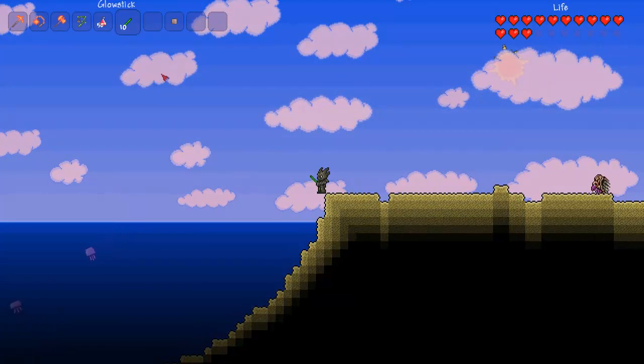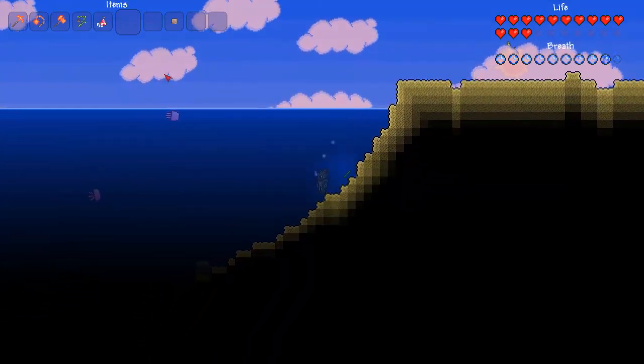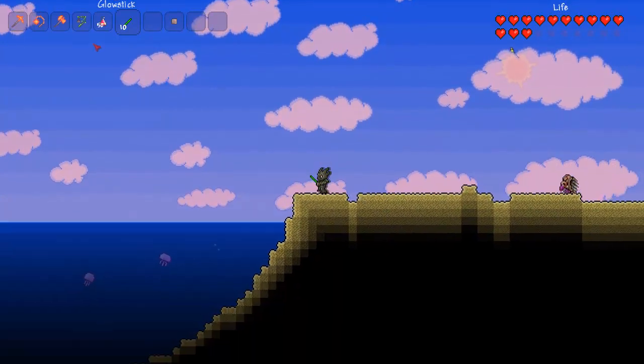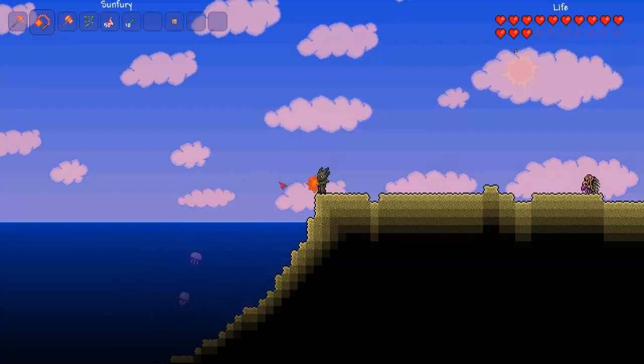Glow sticks are good because now you can actually make them stick to things, and you can also use them as a light source underwater — because at the moment they've turned it off so you can't use torches underwater. That's not that helpful for me at this stage because I kind of already have all the molten gear anyway, so it lights up things around me, but it's still good to have.